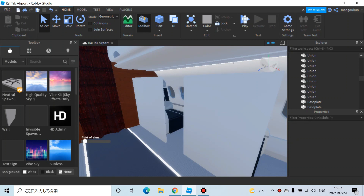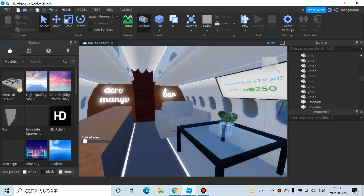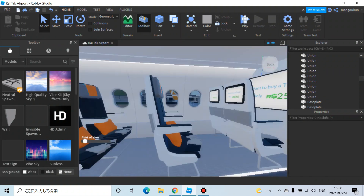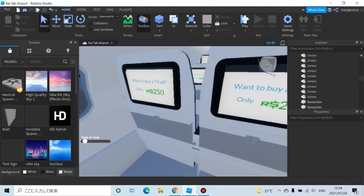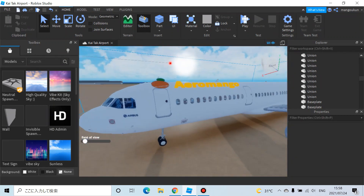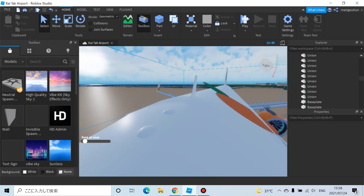This is business class, and this is the bar for all classes. And this is economy — we added the IFE on the seats. Let's go outside.